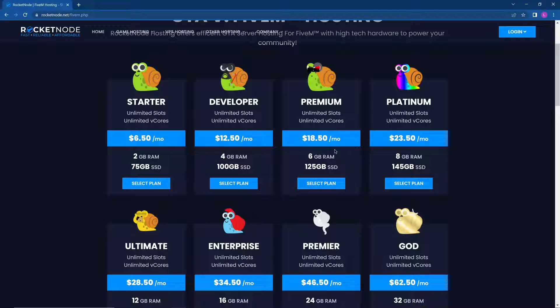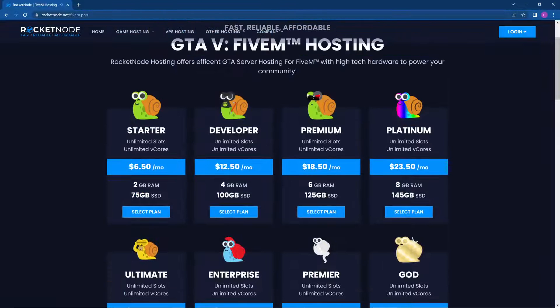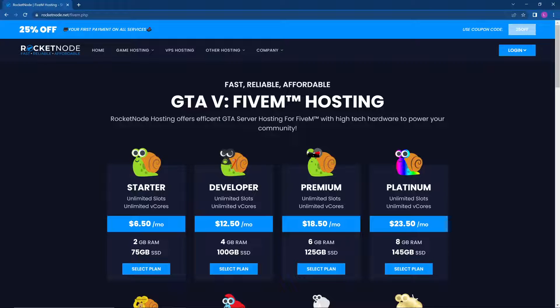For example, if you had like 20 to 30 people on a vMenu base, you'd go with something like Platinum or Ultimate. Anything above that — maybe 40 or 50 players — Enterprise, and anything above that even Premier or God tier plan-wise. If you're just testing scripts you could go with a Starter or Developer plan.